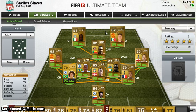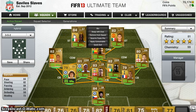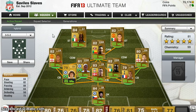Up front we've got Javier Hernandez — 'Chicharito' as some may call him — on the right: 90 pace, very OP. He's a great player. Only three-star skills, which is a bit of a letdown, but he gets away from the defenders and his acceleration is amazing. He's not too bad in the air even though he's quite small. But definitely, by a long shot, this is my favourite player on the team at the moment.